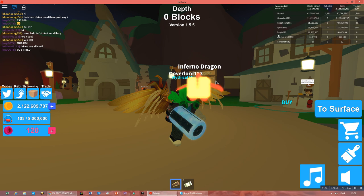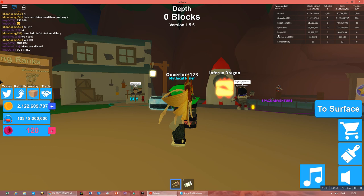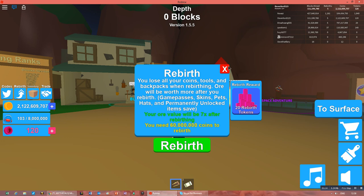You can do a rebirth — it will give you 20 tokens and increase your storage value, but it will lose your backpacks. Be careful before doing it. You can go to the buy shop and buy many things: the rebirth shop, cosmetics, and pets.